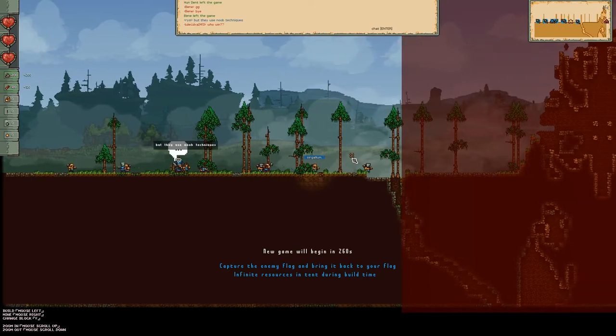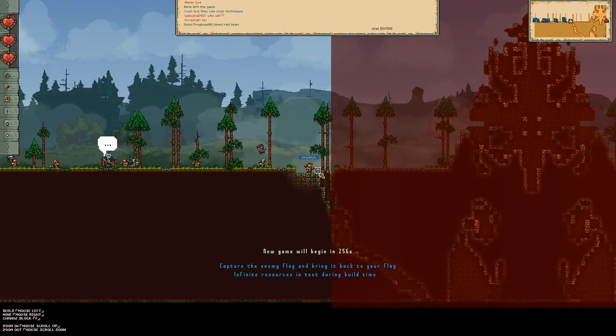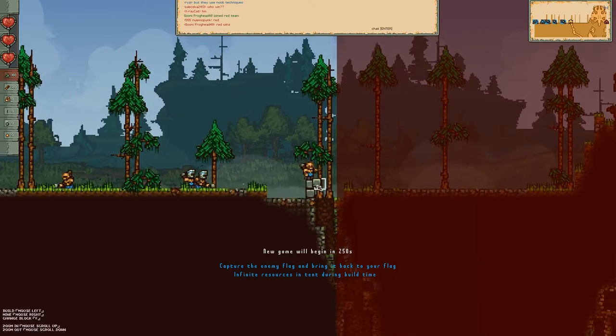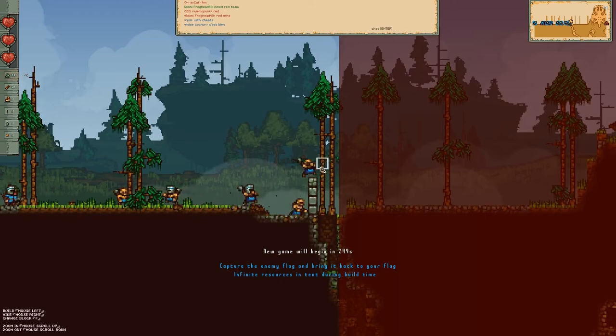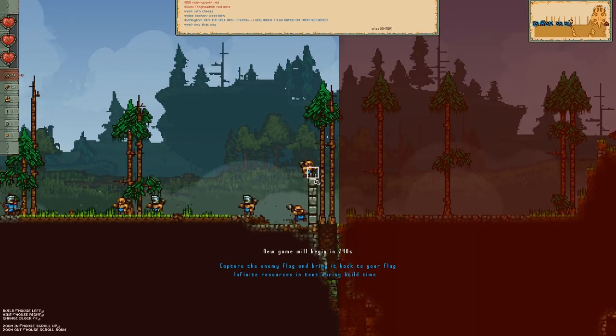This is actually the third video I started for this game because the first two I had a shitty team and it sucks playing with a shitty team. So I'm gonna build the typical five-high team door wall.